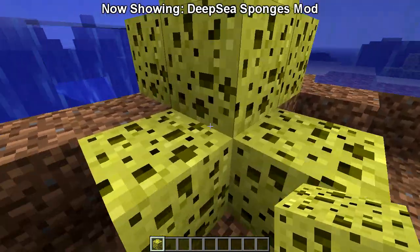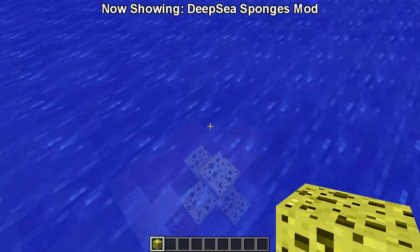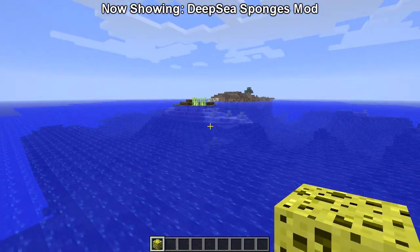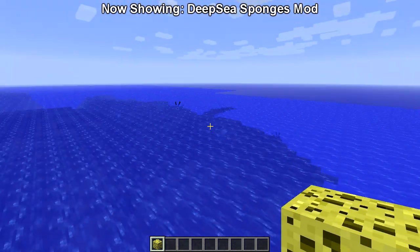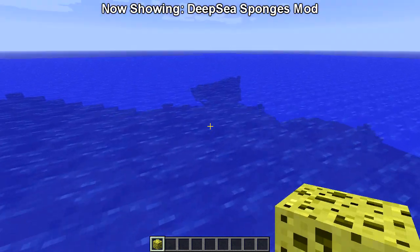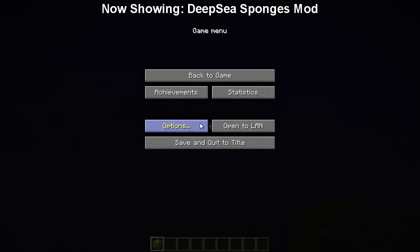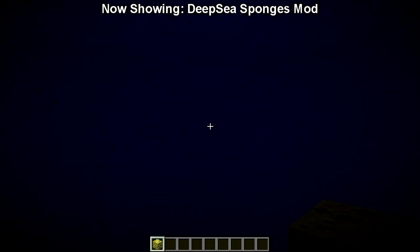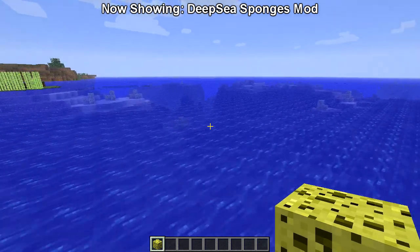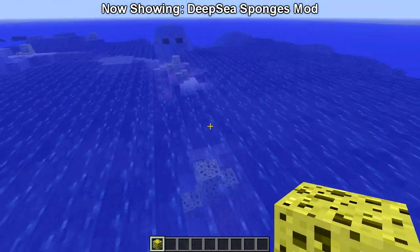I hope you guys enjoyed this very short episode and we're glad to be back to Mini Mods. There's one other funny thing I want to point out — occasionally, since there is a small patch of air when it comes to this plus the classic sponge mod, there is a good chance that mobs will spawn. I should have left it on easy to be honest. Sometimes you may get a random creeper or skeletons floating in the ocean if you have both of these mods activated.